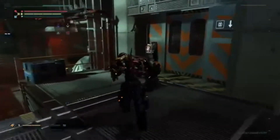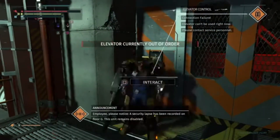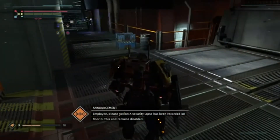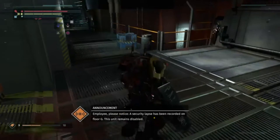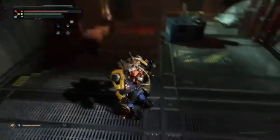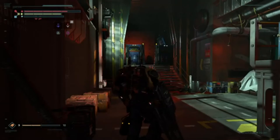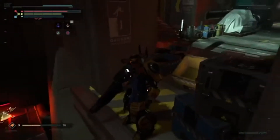The sector is online. Elevator control — please notice a security lapse has been recorded on floor G, this unit remains disabled. Those are the ninjas up there — those are the Jedis, you see them with their lightsabers. We're going to stay away and go this direction. Somebody down there — let's go get him.